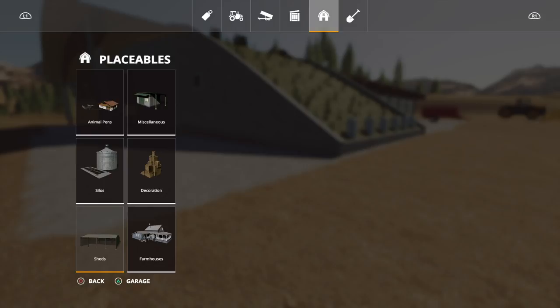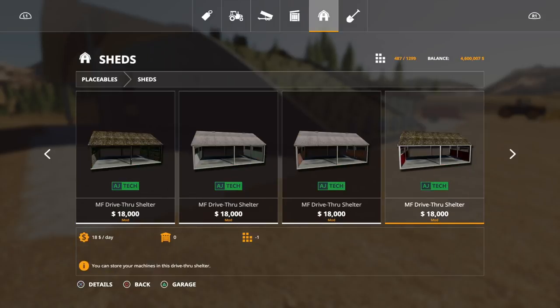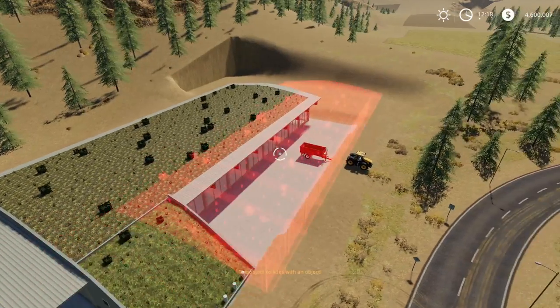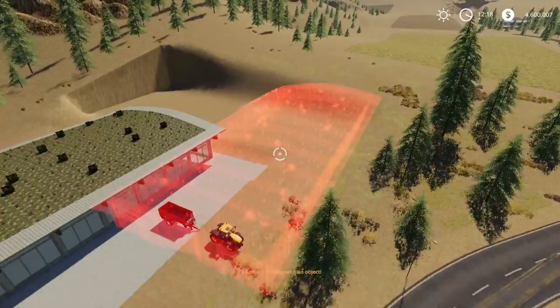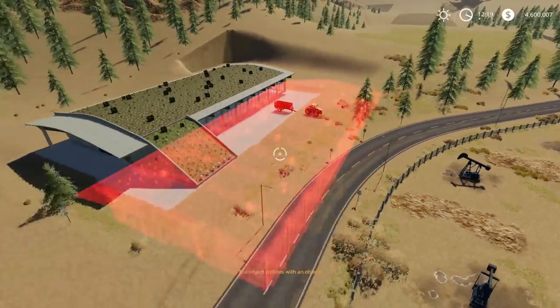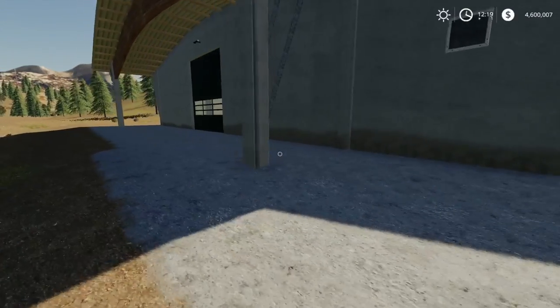Let's have a look in store. This is under sheds. If we scroll across we get to the Roof Green Hall — it's 150,000. It's only 11 slots which isn't too bad at all. It's the Lizard brand one. When you look at placing it, it's a huge, huge shelter.